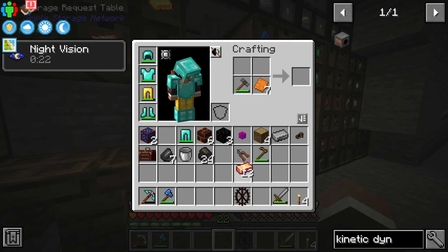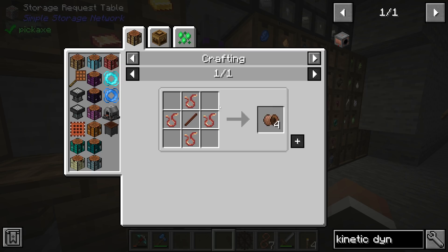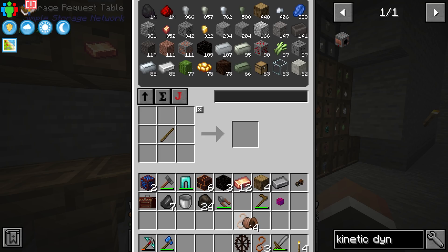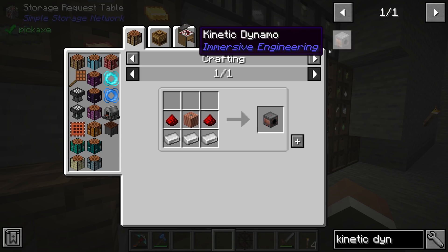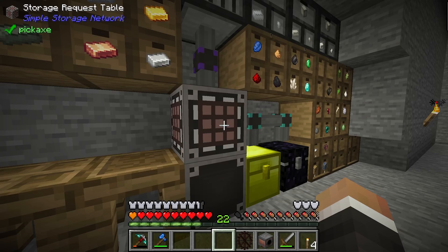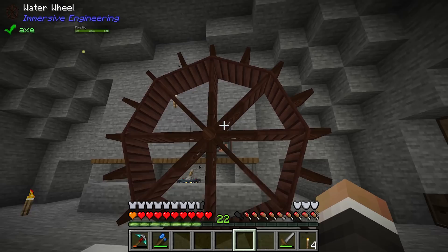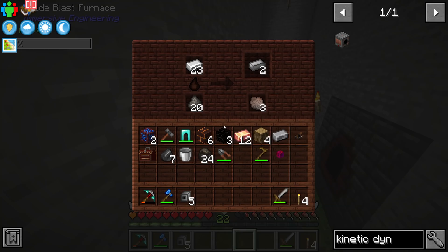If I craft copper with our engineer's hammer, it makes copper plates directly. Taking copper plates and crafting with the cutters makes copper wire. To make eight LV wire coils we need eight copper wire, so we make one more plate and one more wire, craft those into LV wire coils, then craft the coil block, and finally the kinetic dynamo. The way this works is you place down the dynamo and then right-click the water wheels onto it. You can put up to three next to each other.